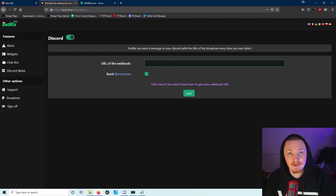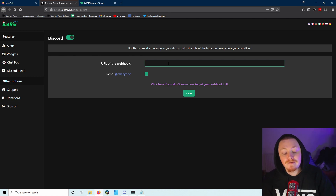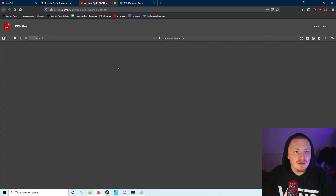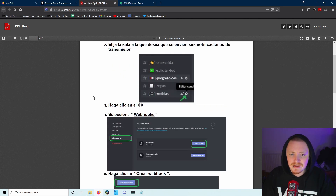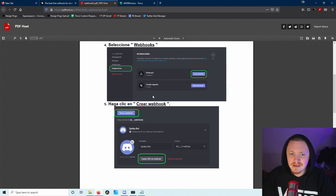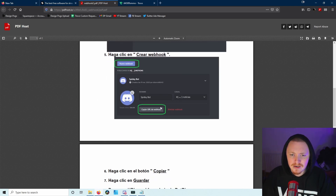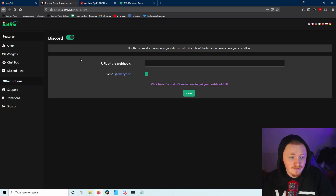The Discord webhook isn't working for me right now. I currently use and pay for CouchBot to do this - they're great guys over there. If anyone's interested in a go-live bot for their Discord server for Trovo streams, check out CouchBot and let Matt know I sent you. If you want to try BotRix's Discord feature let me know how it goes - maybe I'm doing something wrong. It does say it's in beta, so hit or miss.